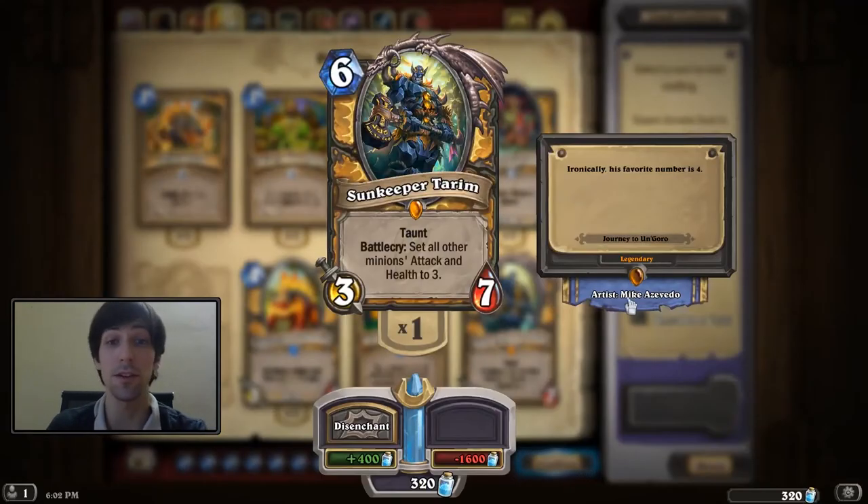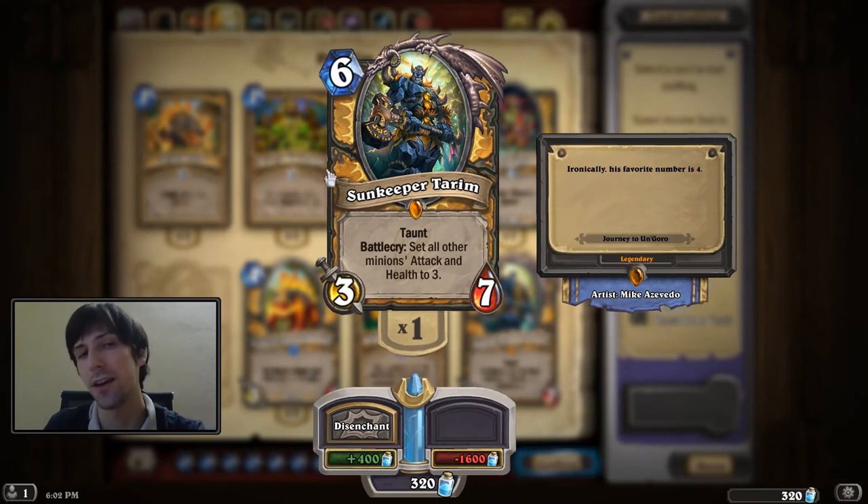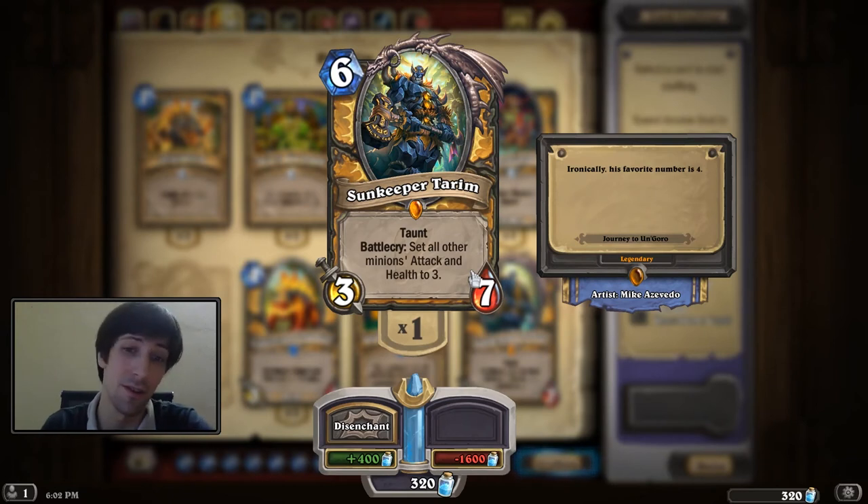Next up, Sun Keeper Tarim. This is probably one of my favorites from the set, and also one of the best cards in the set. At first glance you look at it and think: yeah, it's a six-mana 3/7, and it sets all other minions to 3/3s. That includes your opponent's minions, so you can theoretically buff your opponent's minions, and it's a taunt. But if you get past that, you can think about Paladins having the 1/1 silver hand recruits — making them 3/3s is kind of like a Quartermaster. You can also notice it has seven health and three attack, making it perfect for countering enemy 3/3s.